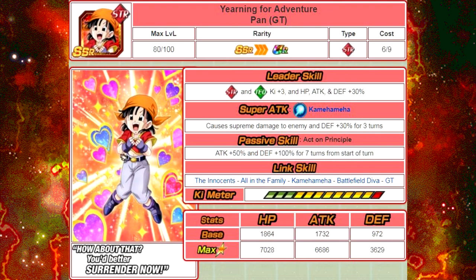The next card is Yearning for Adventure, Pan GT. Her leader skill is Strength and Tech type Ki plus 3, and HP, Attack and Defense plus 30%. Her super attack is Kamehameha and causes Supreme Damage to the enemy and Defense plus 30% for 3 turns. Passive skill, Act on Principle — Attack plus 50% and Defense plus 100% for 7 turns from the start of the turn. Her link skills are The Innocence, On the Family, Kamehameha, Battlefield Diva, and GT. Her max stats are HP of 7,028, Attack of 6,686, and Defense of 3,629, with a 12 Ki multiplier of 130%.